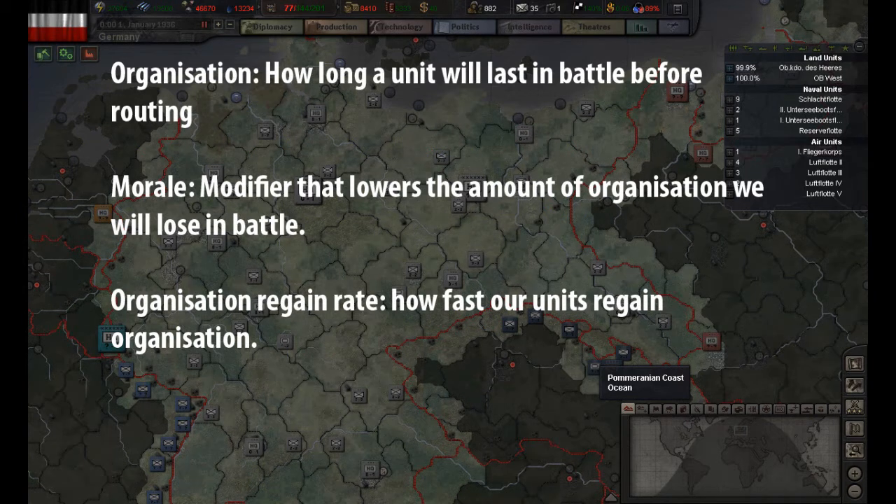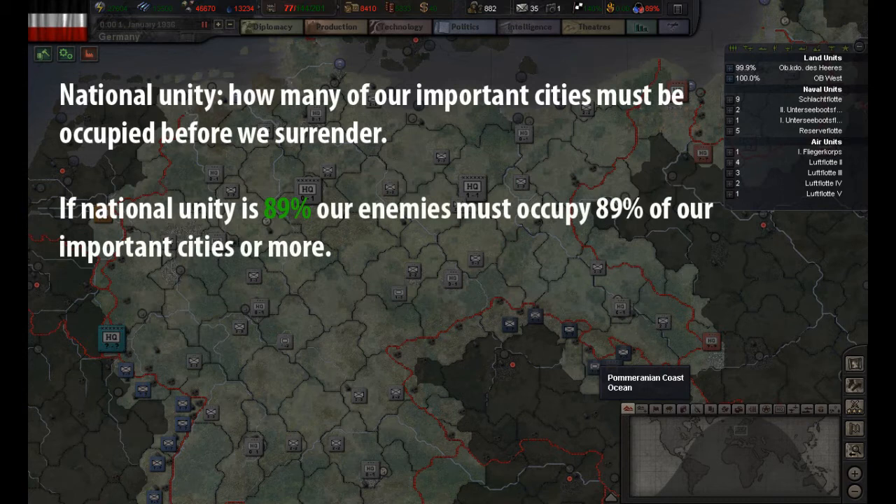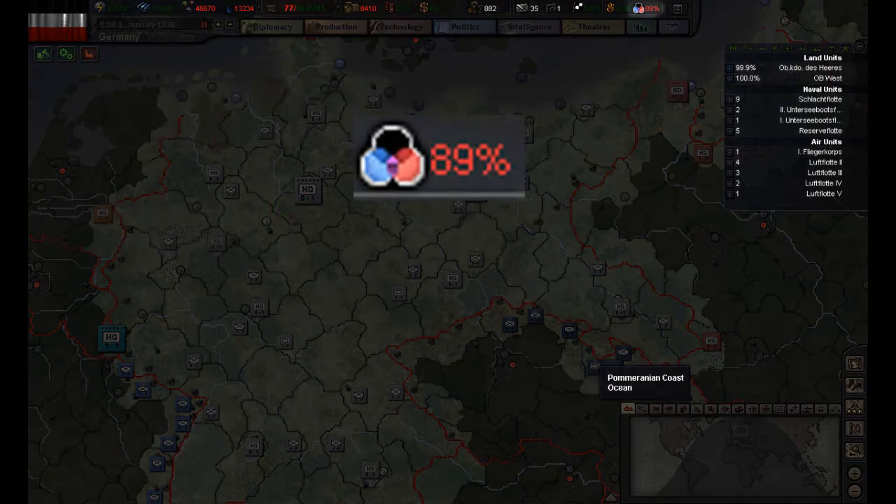Organization is how long a unit will last in battle before routing. Morale is a modifier that lowers the amount of organization we will lose during hard fighting. Organization regain rate is how fast our units regain organization. National unity is how many of our important cities must be occupied before we can surrender. It is displayed to the upper right of the screen.